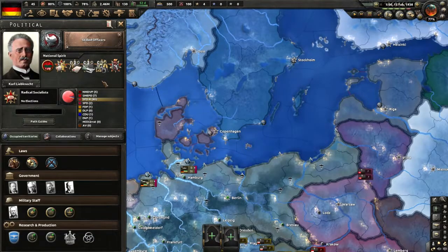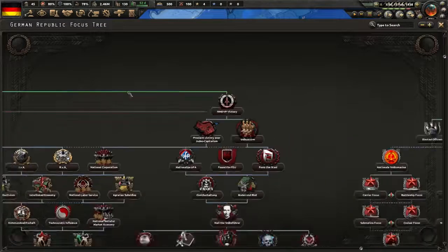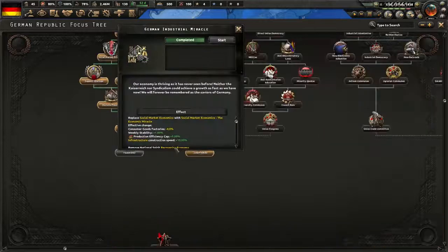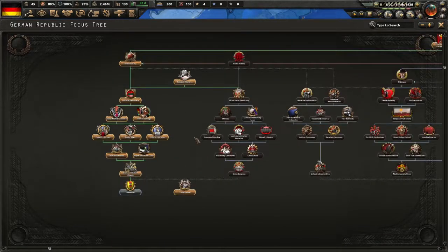Welcome to the ending of the guide to get Rotter Morgan in Germany. I've gone quite far ahead since the last time you've seen me. You've won the civil war, fixed the country up, and completed this focus here — German District of America. I'm going to go straight down that path.